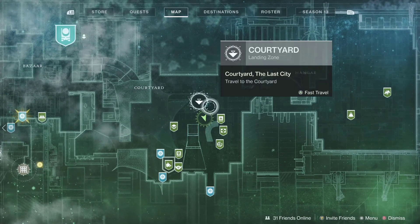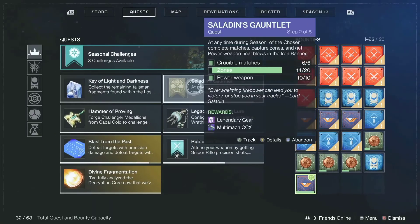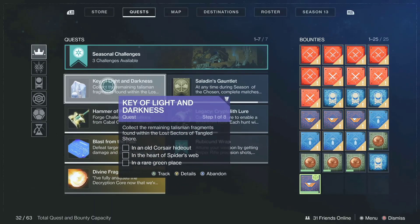For any quest that you have that is account-wide, you can just go to the quest tab and then look for said quest. If the quest is account-wide and allows you to abandon it, just go ahead and abandon the quest.